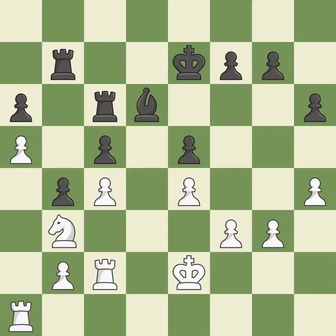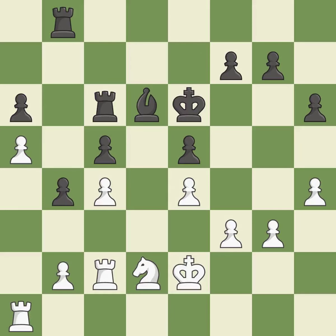While not a mistake, that is also not the wisest course of action. Black's situation was worse, but now they are losing. Although white is still in a superior position, they have lost their winning edge. This poses a threat to an open file and a rook. As a result, the adversary can take an open file containing a rook — incorrect.